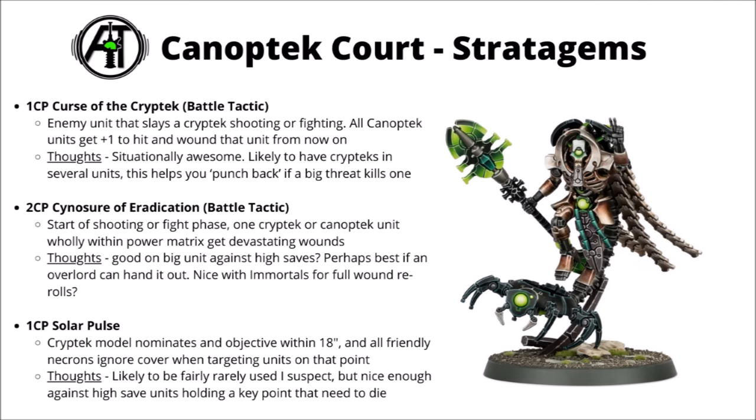For the stratagems, for one command point there's Curse of the Cryptech — a battle tactic triggered when an enemy slays a Cryptech with shooting or fighting. All the rest of your Canoptek units on the board get plus one to hit and wound that unit from now on. It's not going to happen literally all the time, but in this formation you're probably going fairly Cryptech heavy. When the opponent inevitably does kill one of those, you get the option to put a big debuff on them. If that was something very scary, like an enemy Terminator Death Star or a big Knight, then it's more than worth it.